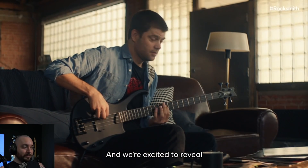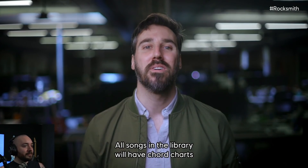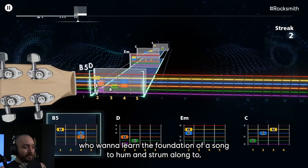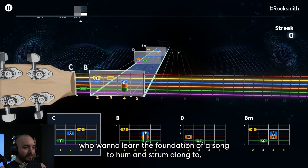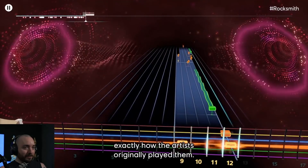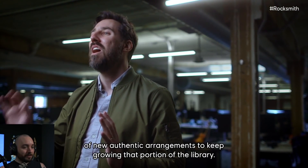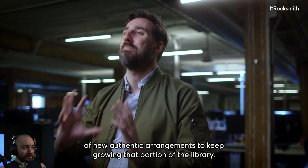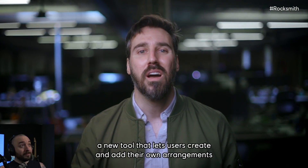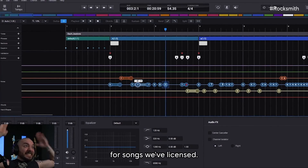Rocksmith Plus will have a huge amount of songs at launch. All songs in the library will have chord charts, perfect for rhythm players who want to learn the foundation of a song to strum along to. We'll still have note-for-note authentic arrangements for players that want to play songs exactly how the artists originally played them. Each week, we release a steady stream of new authentic arrangements. We're also introducing the Rocksmith Workshop — a new tool that lets users create and add their own arrangements for songs we've licensed.